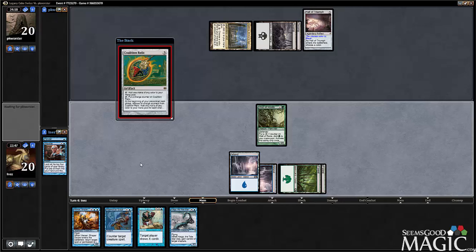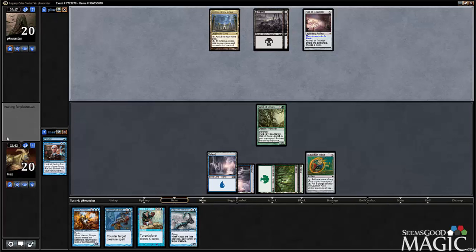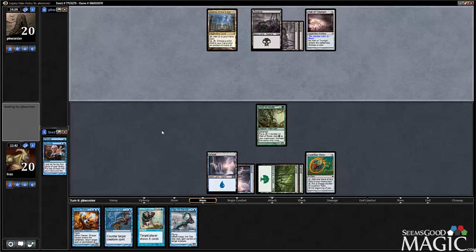I may actually want him to be able to resolve his first spell. The reason being, if I play Kyga and he kills it, I can just gank his creature. But we'll see — if it's like an Obliterator, I'll just remove that. It's not worth stealing.